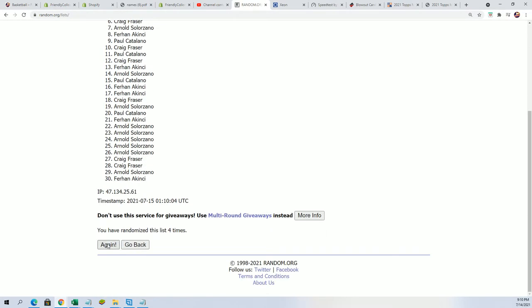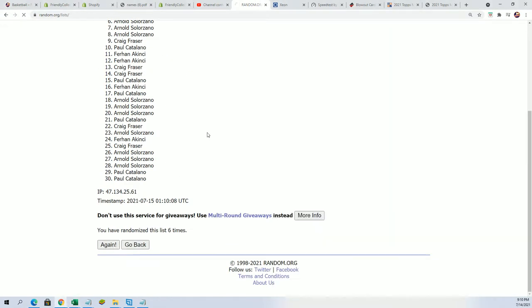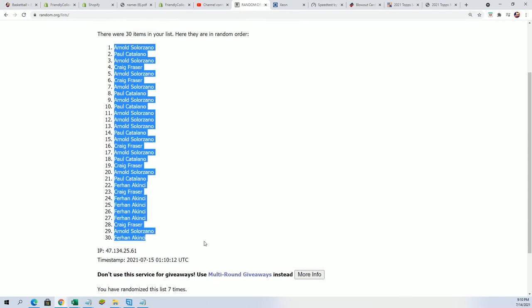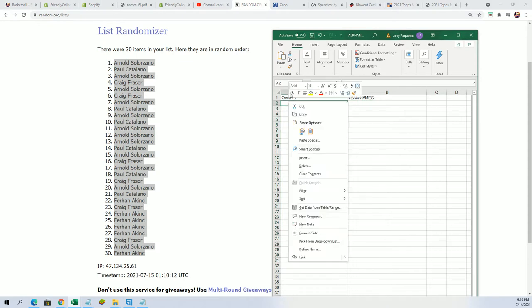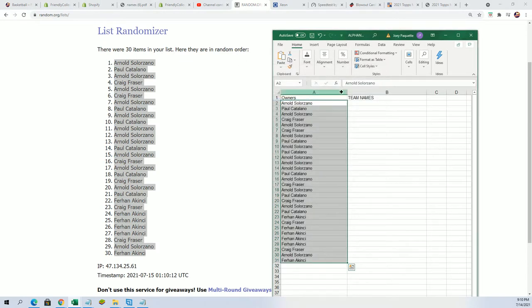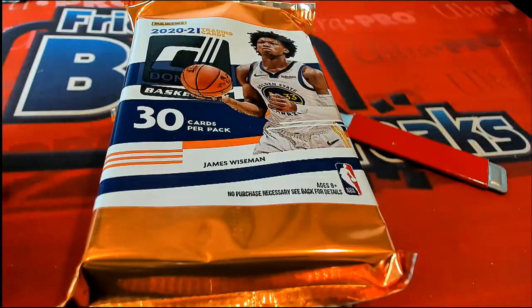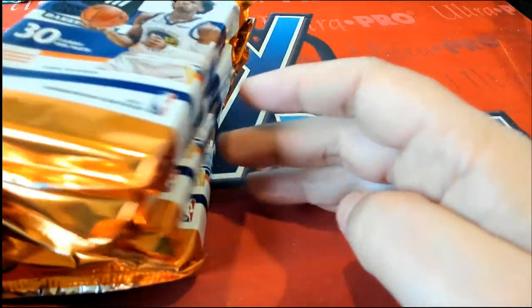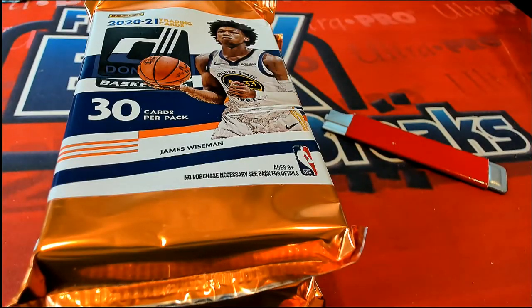We're randomizing each list seven times — lucky number seven. The first list is going to be put into our spreadsheet. This is a single pack break of Dunrath's basketball. There's an autograph left in the box. The autograph has not been pulled out of the box. There's a total of four packs left. We're going to randomly select what pack we open using the randomizer, but there is an auto in one of these packs.